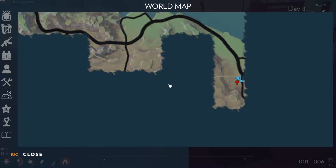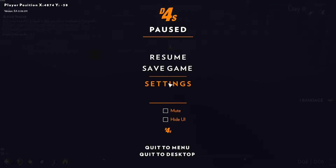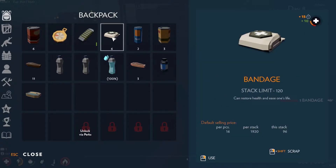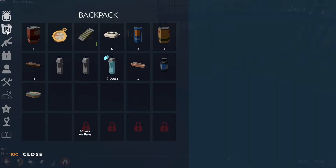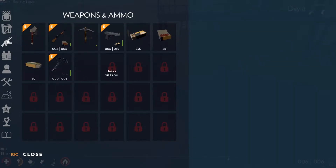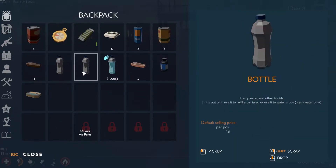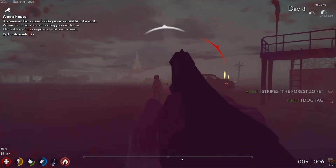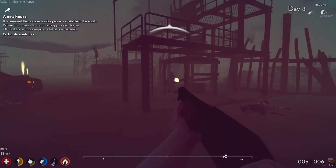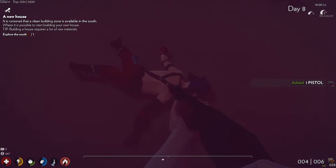I need a bandage. I need another bandage. Alright, how many shells we got? Let's take a quick peek. Yeah, we're thirsty as well — 28 shells. I need a drink. Alright, I'm one-shotting these guys, which is awesome.